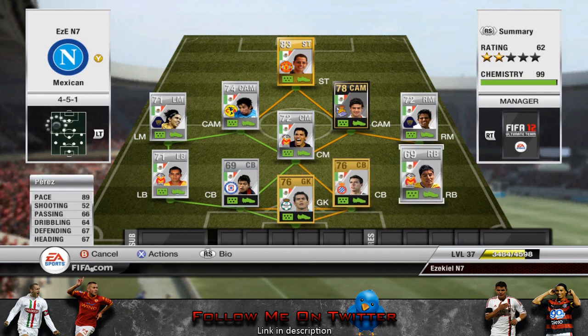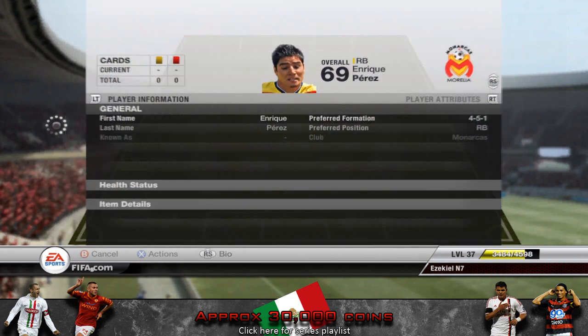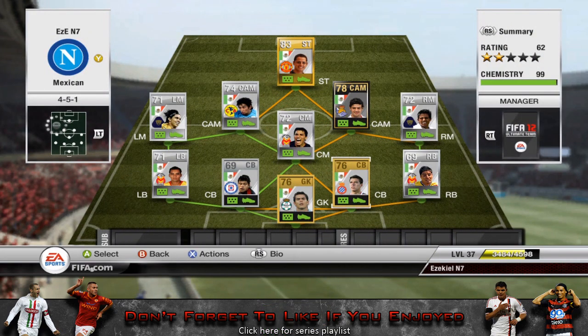Moving on to the right back, we have Perez. He's 89 pace, which is beast. He's quite a small guy — 5 foot 9 — but he just does the job well. He's got the pace you'd expect a right back to have.